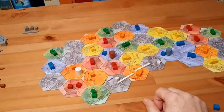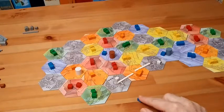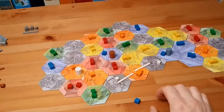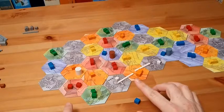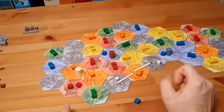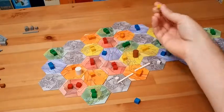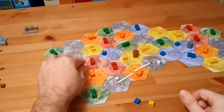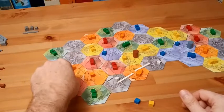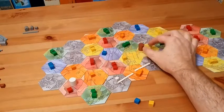That ends orange's turn. It would be brown's turn next. Brown had gotten a blue color. Let's say brown goes to a spot and takes a cube, then gray goes for blue, then white moves to red. Brown then goes to a yellow spot.